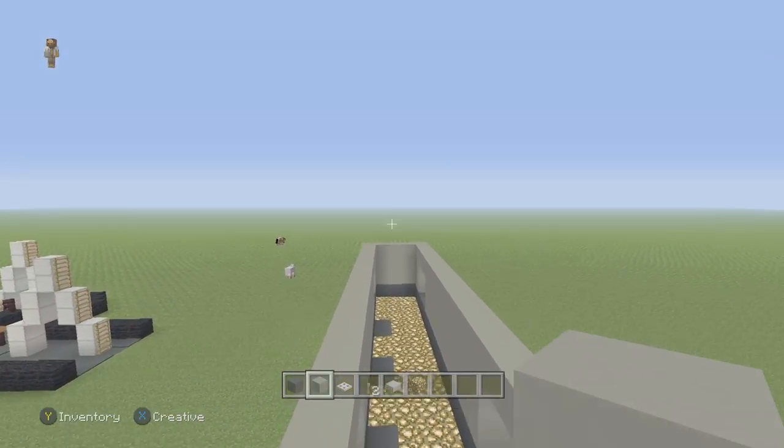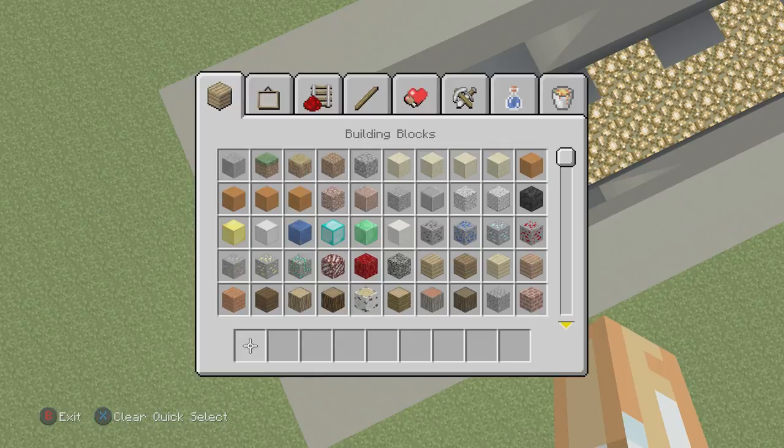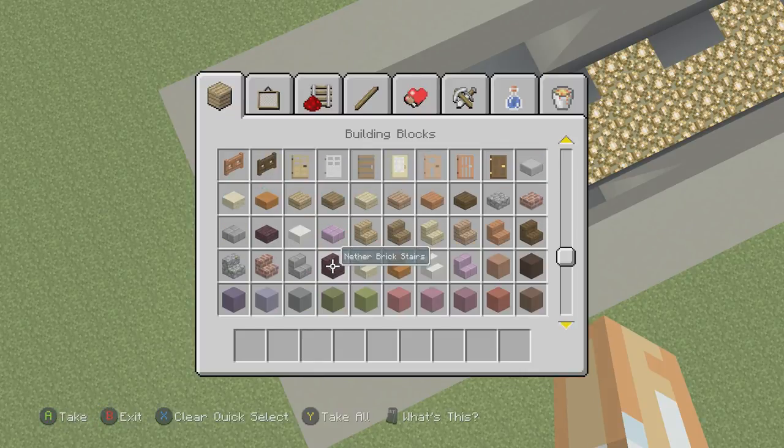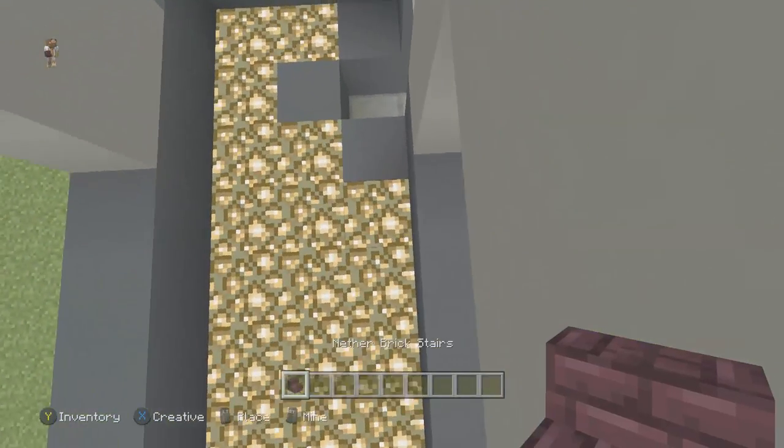We are going to work on the ceiling of the bus, but that's not going to be until the very end. So basically we can clear out what we've got now. Next thing you're going to want to do is decide what color couches you want for your bus. I'm going to use the nether brick stairs, but that really depends on your preference.